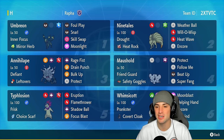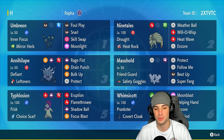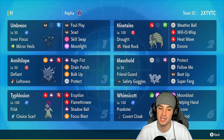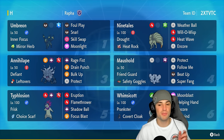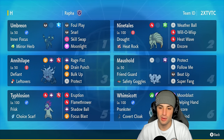Like I mentioned, we've got Hisuian Typhlosion on today's team, pairing it up with Heat Rock Ninetales to set the sun. Typhlosion's got Frisk and Choice Scarf, with Eruption, Flamethrower, Shadow Ball, and Focus Blast. If I can get this Pokemon out in the sun with the Choice Scarf, it's going to outspeed and do a ridiculous amount of damage.